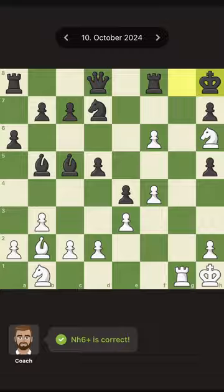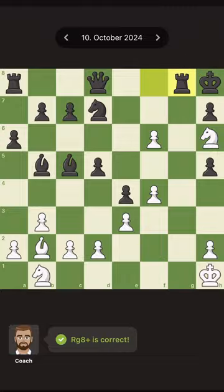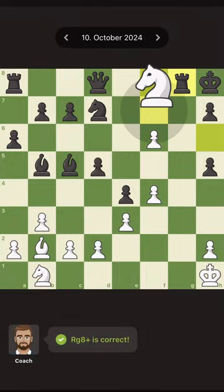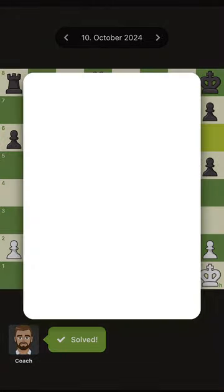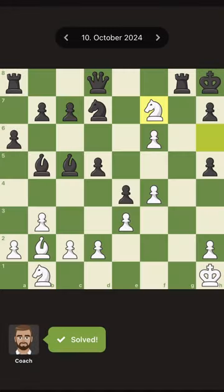I think I've seen this puzzle earlier. The first thing in this puzzle is that you may think this diagonal is covered, so put the king into the corner and deliver mate — give a check, king goes to corner, and then you may think about pushing this pawn, but this is not good. I have seen this puzzle before.